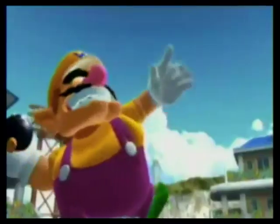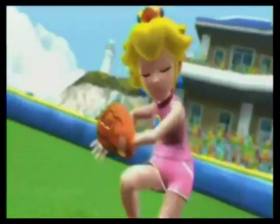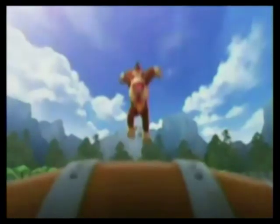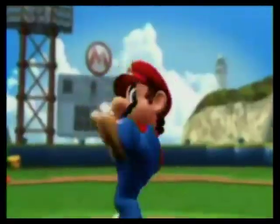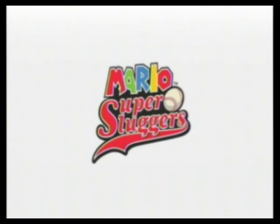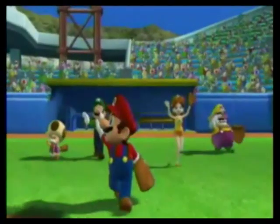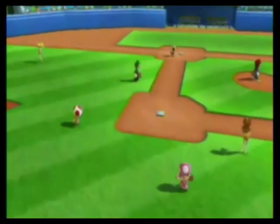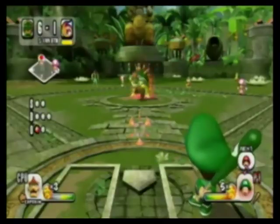Pitch and bat with fun and active Wii controls. It's a baseball game where anything goes — Mario Super Sluggers. Mario and his friends play ball in their own field of dreams. It's simple, easy controls, and a unique baseball experience like no other.